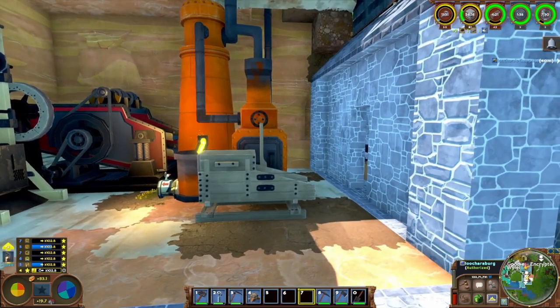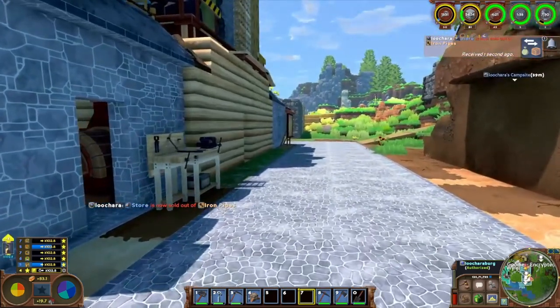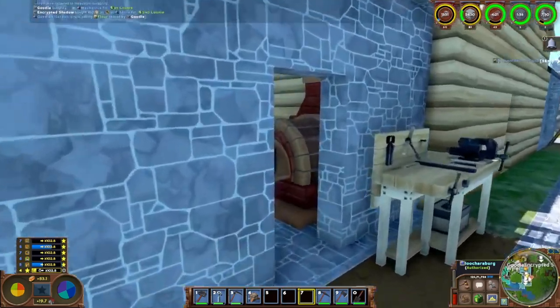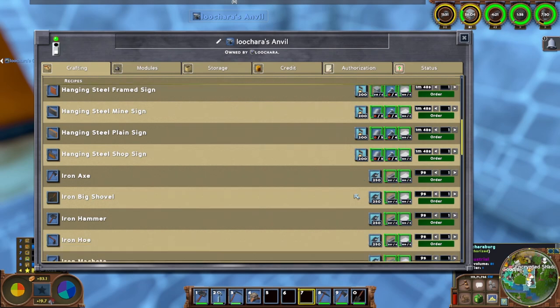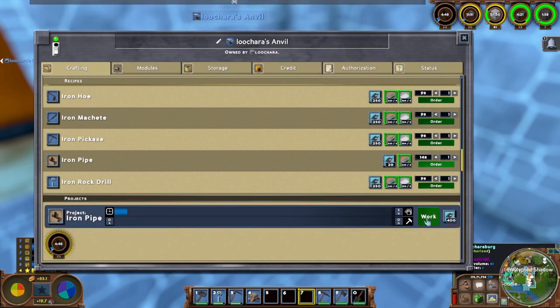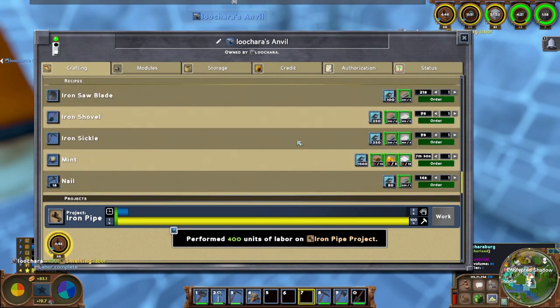Hello everybody, my name is Lachara and this is ECO Global Survival, another episode of my multiplayer let's play. My store is now sold out of iron pipes, so I'm going to have to make more iron pipes and better nails too. I do have a lot of iron, so let's make like 20 pipes, and then find nails.